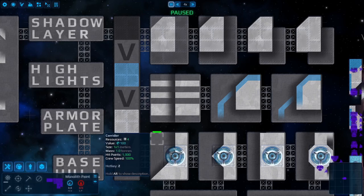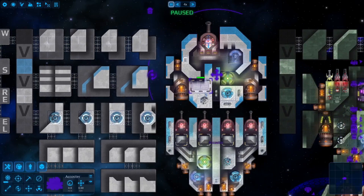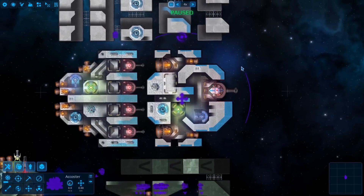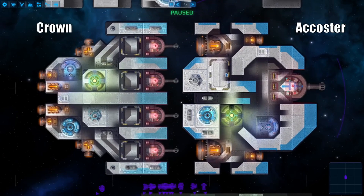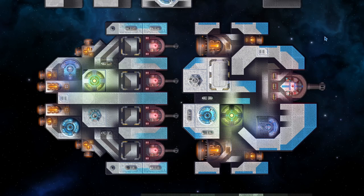If one looks at these two ships I've made, the Accoster and the Crown, they both have raised sections matching the armor in the outermost parts of the ship, establishing what's the armor and most prominent sections. Additionally, one can tell that there is next to no bisecting of roof textures, with the small exception of armor, which causes these ships to look pristine with determinable features rather than the unfortunate paint noise many ships can find themselves in.